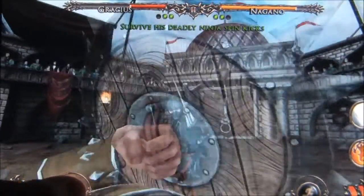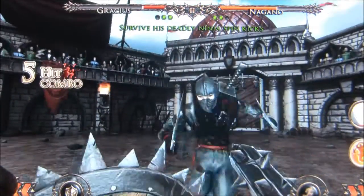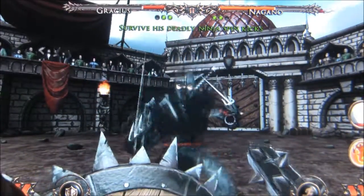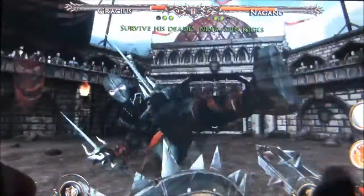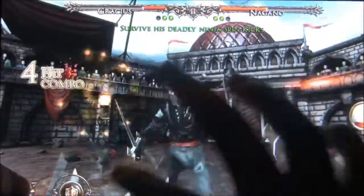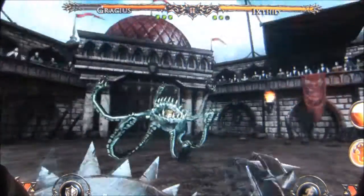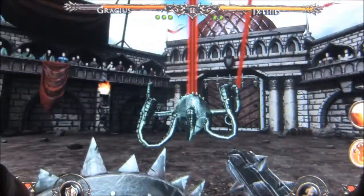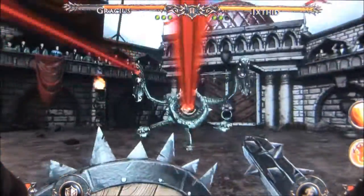After you deplete your enemy's health bar three times, you'll get gold and occasionally some skill points. Skill points can be used to upgrade base stats like damage or defense, give you special healing abilities, or unlock new special attacks. Money is used to buy new weapons and armor, which is necessary to fight certain enemies. Everything is based on your equipment, and this is where the freemium elements leave a bad taste in your mouth. Unless you spend real money on special items, you'll probably end up grinding a little bit to beat certain enemies.